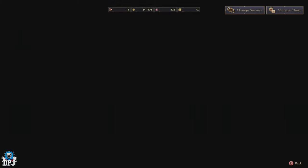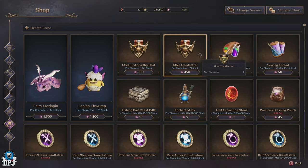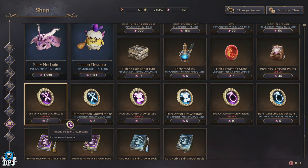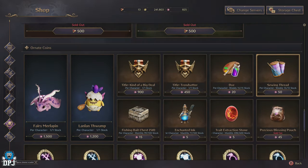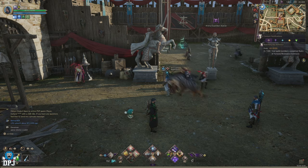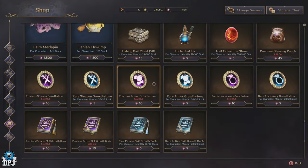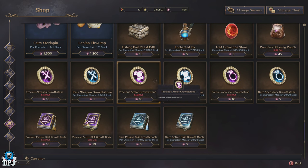Lastly, something to watch on a monthly basis: the ornate coin shop. This shop sells items for ornate coins, which you receive from the devs every other day via mail, and you also get 3 ornate coins per random purple page found around the map — these add up quickly. In the shop's ornate coins section there are amazing important items limited by the month: tray extraction zones, precious blessing pouches, growth stones, growth books, enchanted ink, and fishing baits. Don't miss out — if you have coins stacked up, spend them before the monthly reset.